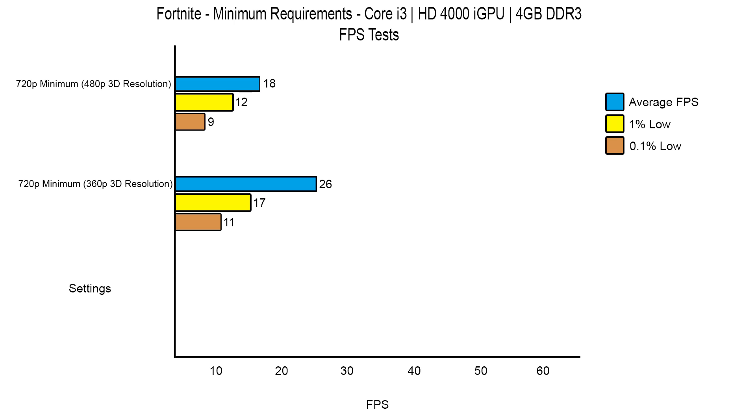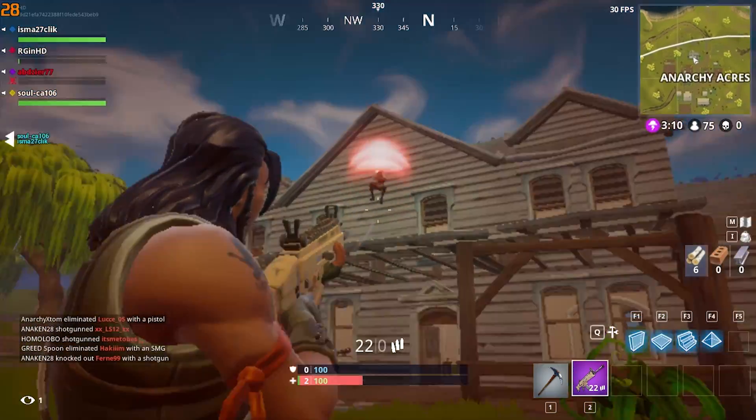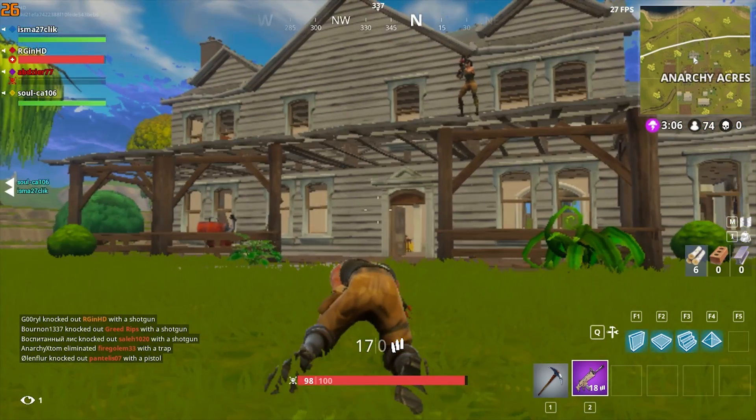Looking at the percentile figures, the numbers indicate some stutter, and to be honest there were a few noticeable frame drops. For some reason though, 20fps in this game doesn't feel as bad as 20fps in other games — perhaps it's because it's third person, or maybe it's because I've been playing a lot of San Andreas on the PS2 recently. Either way, these numbers aren't exactly playable but they don't honestly feel massively terrible.